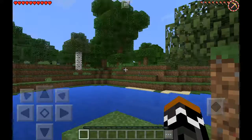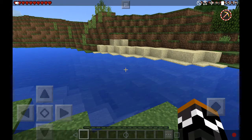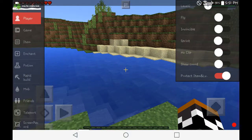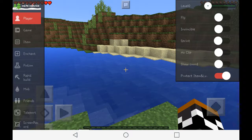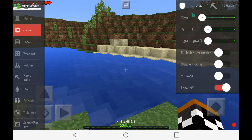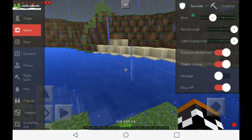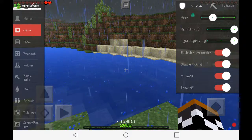Now that you're in your Minecraft world, click this and you get all this stuff. You can be level 2000, you can fly, you can be invincible, you can sprint, you can show your coordinates, lock it on daytime, change your mode from survival to creative at will, turn rain on and lightning, explosion protection. I don't know what ticking is, but you can get a mini-map — that's cool.